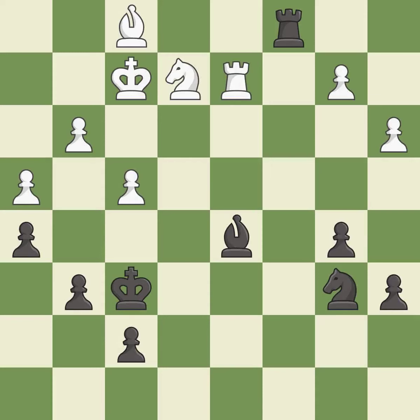This wins a tempo by threatening a rook and forcing it to move away. This moves the rook to safety. This wins a tempo by threatening a bishop and forcing it to move away.